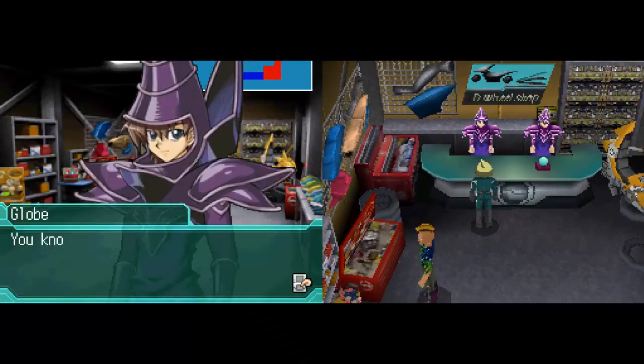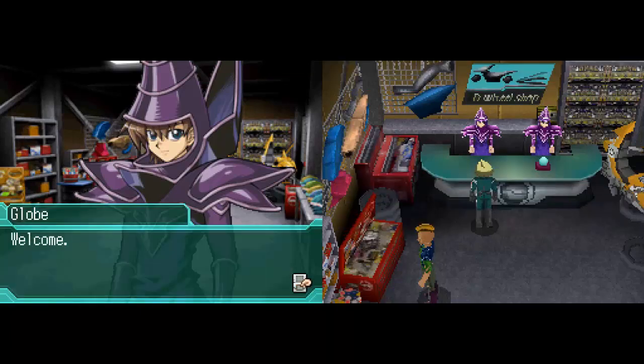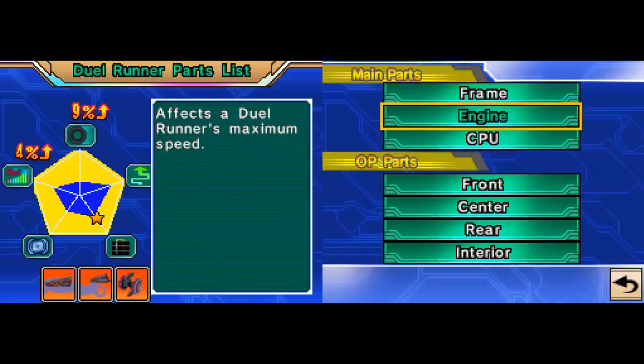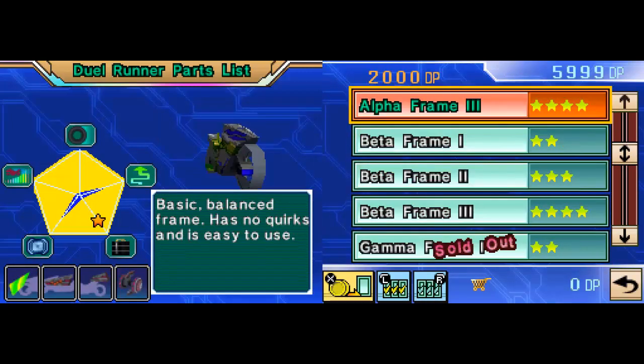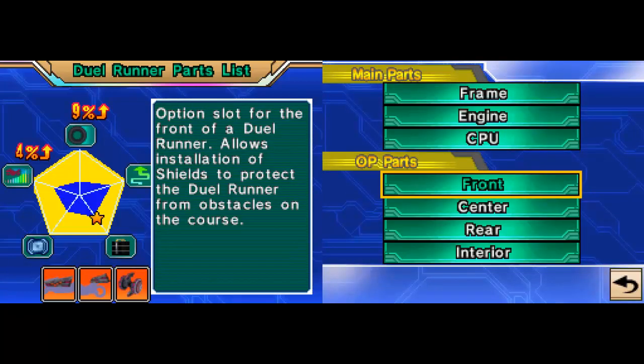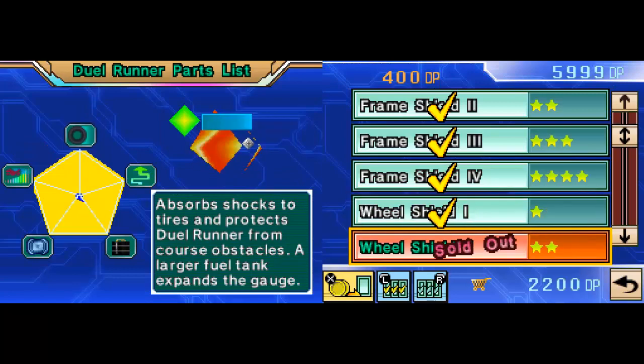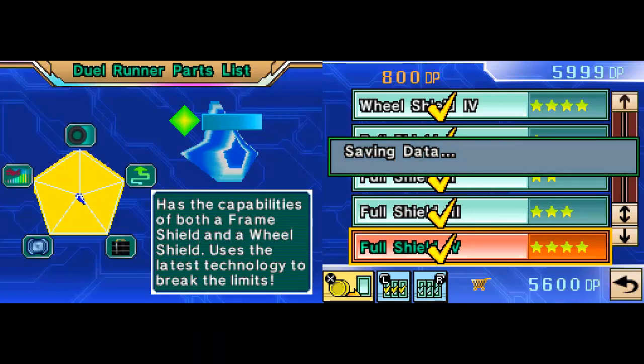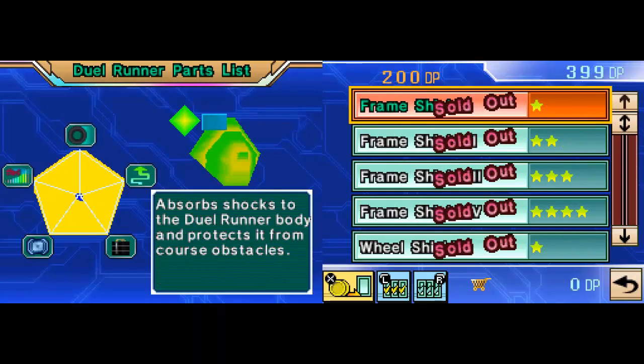Specifically the shopkeepers of the bike parts shop. But before we duel, we are going to buy some parts — mainly because we can unlock a few world championship duelists by buying all of the parts of various types. The OP parts specifically. Buy all the front parts. This is expensive — I can only just afford this. I'll take it. Seeing as we bought all of the front parts, we've just unlocked a new world championship duelist.